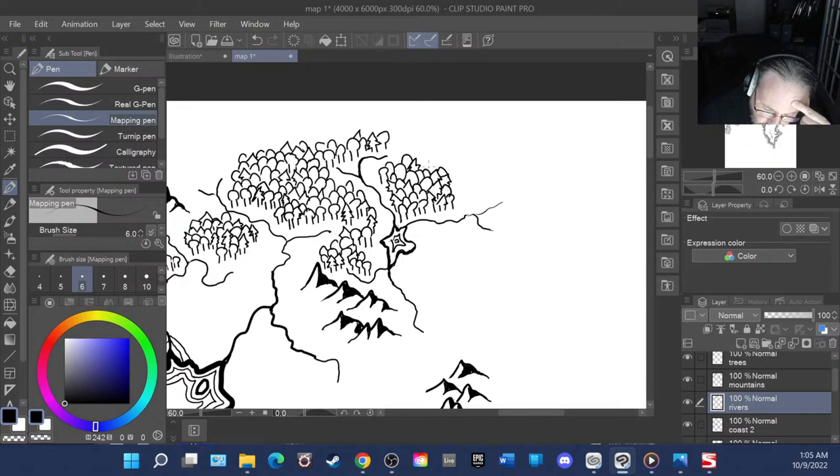Maybe prior to Columbus — cartography was a very different space then. I kind of want to look at what it was like prior to Columbus and use that as a basis. The way I do things now is very inspired by Tolkien and other fantasy maps, which are drawn in a more folksy kind of style. That's really the best way I could put it — it's a folksy style.